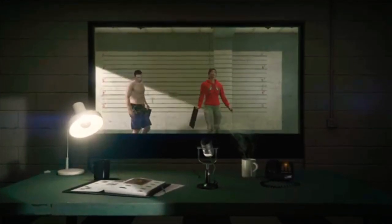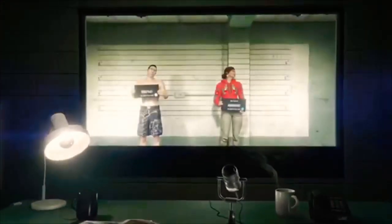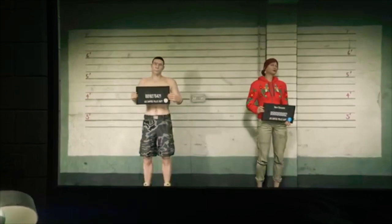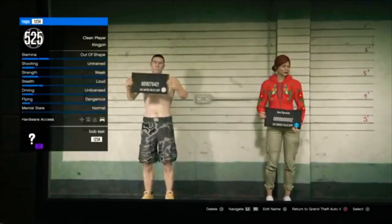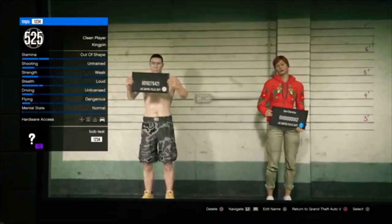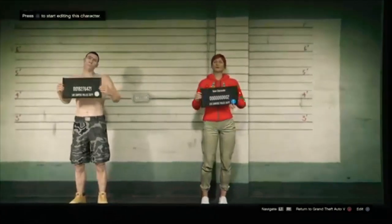Here you'll see both your characters. You want to make sure that your main character is on the left side. If it's on the right side, I'll make a video soon about how to do it on the right side, but for now make sure it's on the left side. Go to your right-side character and make sure it's a female if your left side is a male — just make sure it's the opposite gender.